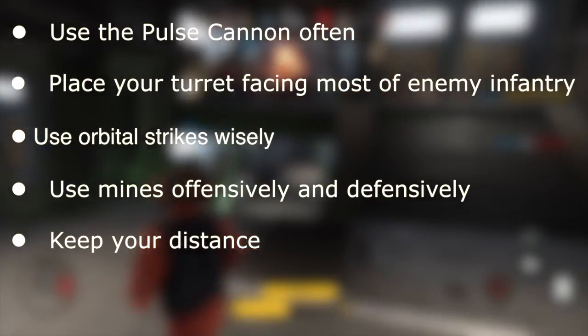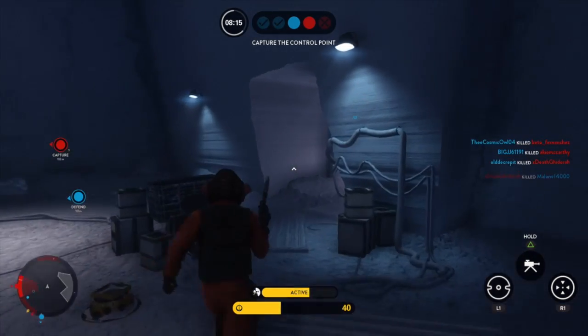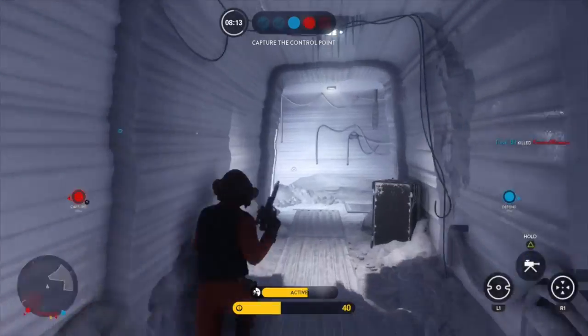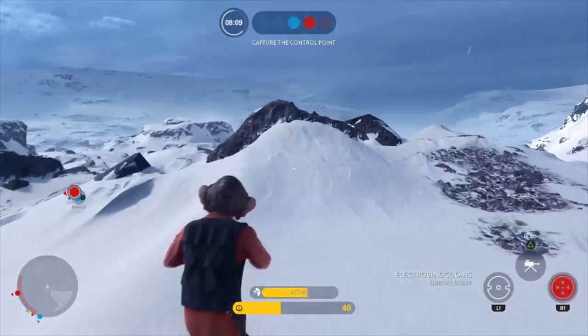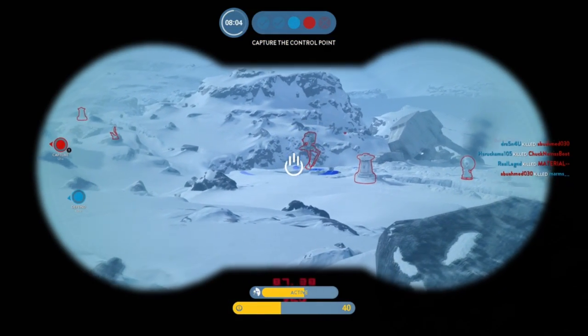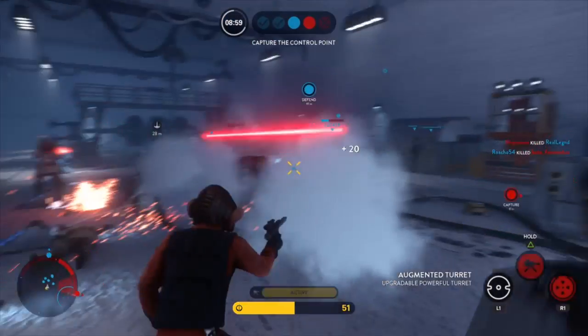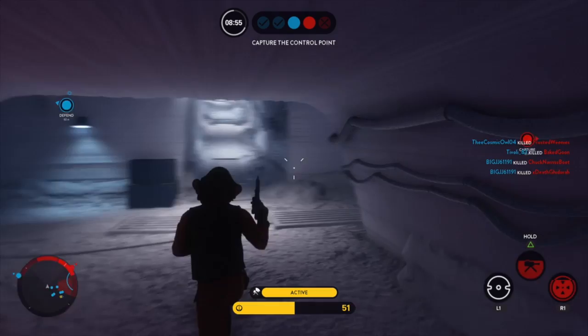For the most part, Nyan Nub is a pretty skill-based hero. He relies heavily on you being good with the pulse cannon and your situational awareness and strategic placement of his traps and turret. He is a skill-based hero so there's not too much to go off of as far as specific situations. That's it for this minor character that most people haven't even heard of.